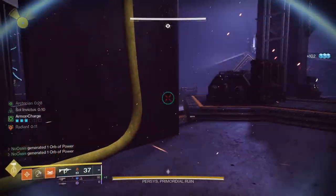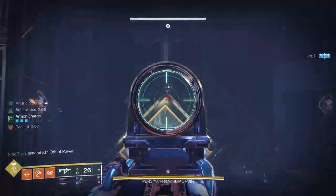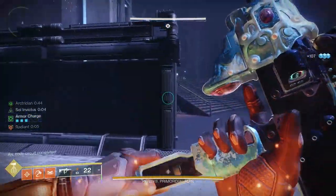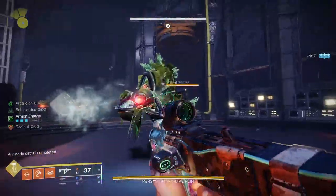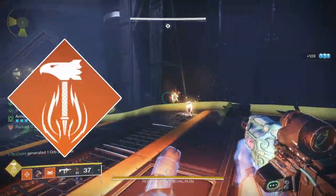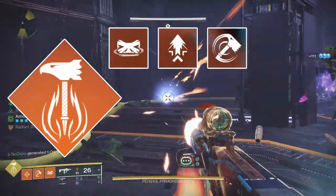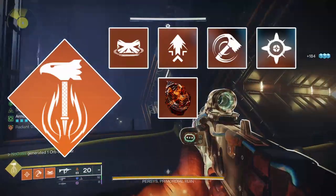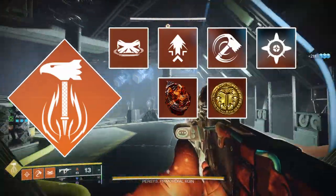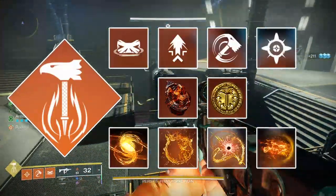Now that you're aware of what Phoenix Cradle does, I'll go into the subclass setup for this build. I'll put everything on screen first as a prescriptive setup if that's what you prefer, and then I'll go into detail about each subclass element. To start: run the Hammer of Sol Super, Rally Barricade, whichever jump you prefer, the Hammer Throw Melee, the Healing Grenade, the Roaring Flames Aspect, the Sol Invictus Aspect, Ember of Mercy, Ember of Searing, Ember of Solace, and Ember of Torches.